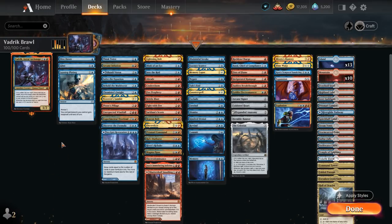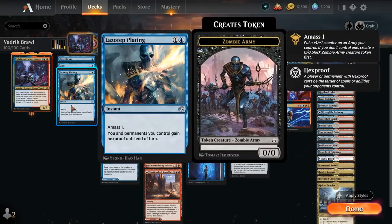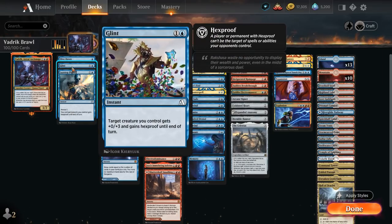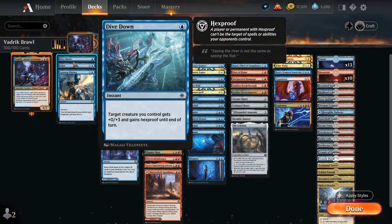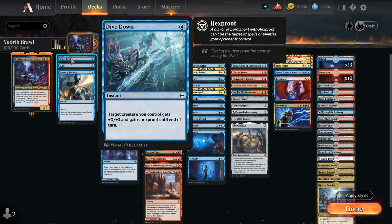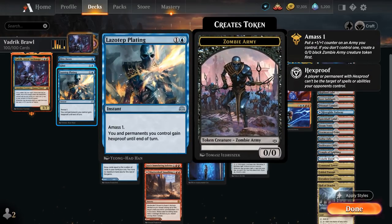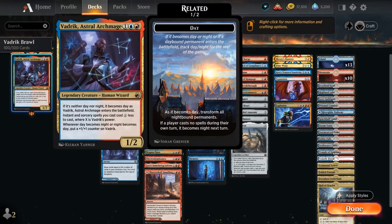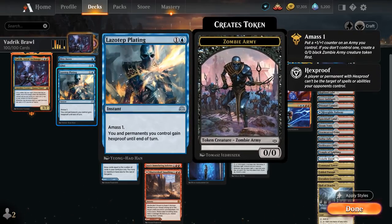I've split up all the cards into different categories. Starting with ways to protect Vedric: we've got Lazerda Plating giving our permanent hexproof, Glint, and Divedown. The fact that Glint costs 2 mana doesn't really matter, because as soon as we play Vedric, Glint is going to cost a single blue mana — same as Divedown. Plating we can also cast for a single blue mana, so if we have one in our opening hand, we'll often want to wait until turn 4 to play Vedric and have the protection available.